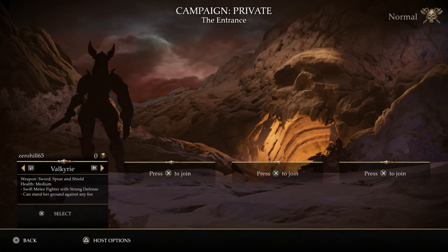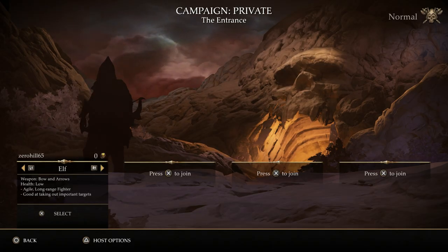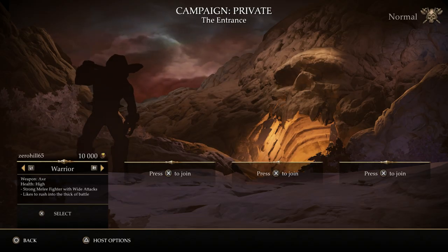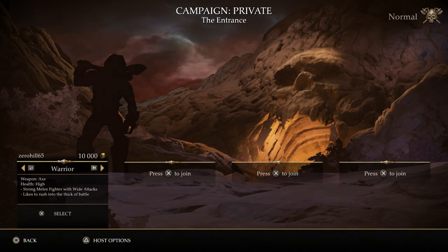There is also a secret character which we have not got — you can get him for $4.99 right now on PSN. It's Lilith the Necromancer. If you guys are interested in seeing the Necromancer, let me know and I will pick it up. For the time being, we're going to stick with these main characters and probably pick up the Necromancer for some multiplayer — I think it'll be fun.